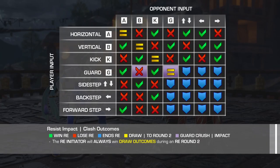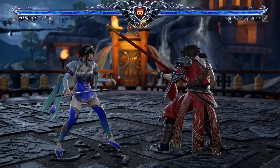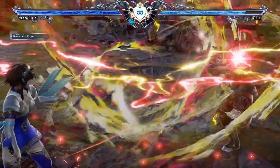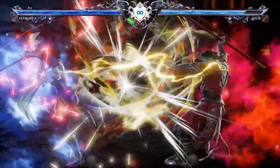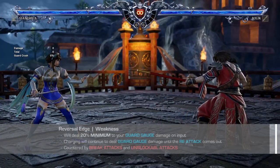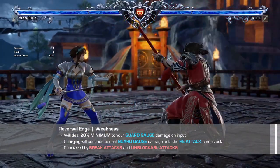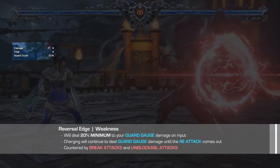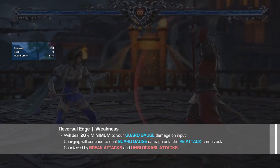All this information might sound a little overwhelming at first, but in practice, after a few matches, you'll be able to remember all these interactions like the days in a week. Reversal edges sound like the far superior option over guard impacts, but underneath the fancy clash cinematics, there lies more than a few weaknesses. Over-reliance will lead to an early guard crush, as just the act of initiating a reversal edge will instantly deal 20% minimum to your guard gauge, with the charged up version dealing even more.